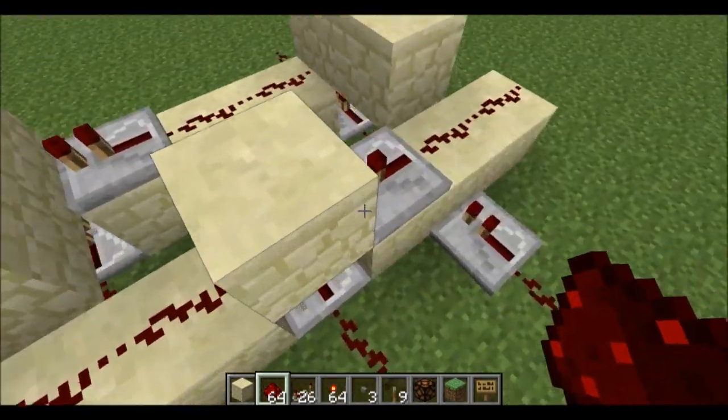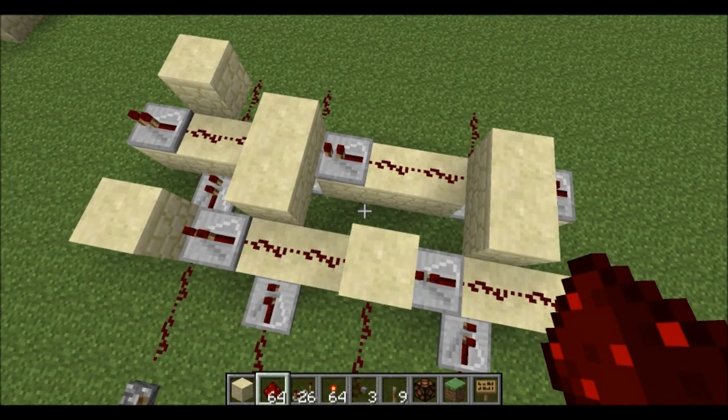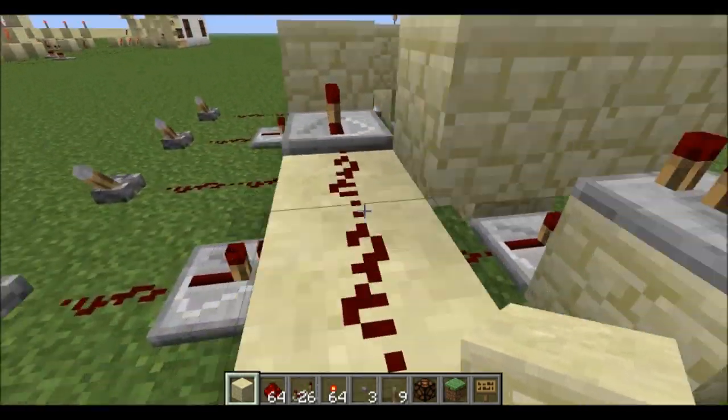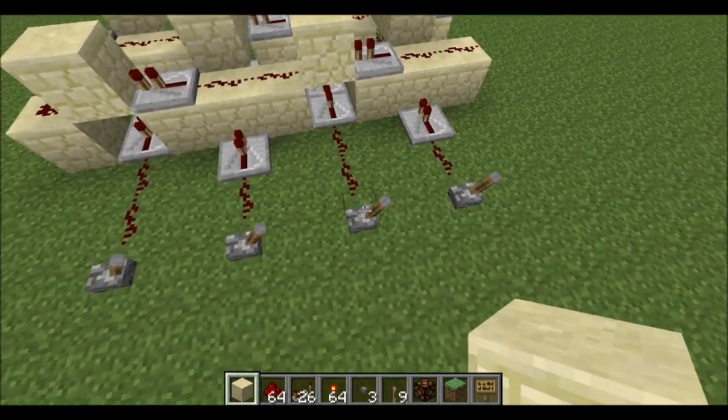I'm just hooking this in modularly to the other one. And then from there, repeater here, dust here, and a block there. And that's basically how you would make an every-other. They stack perfectly — as you just saw, I built it into the other one.